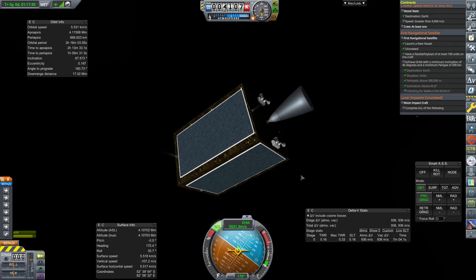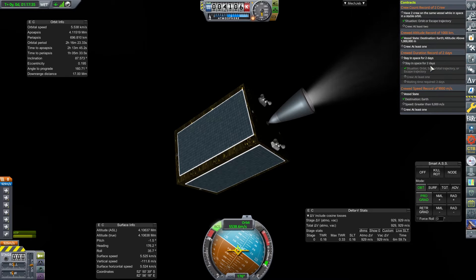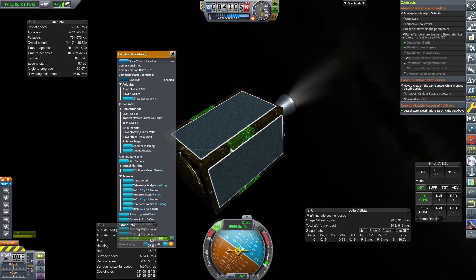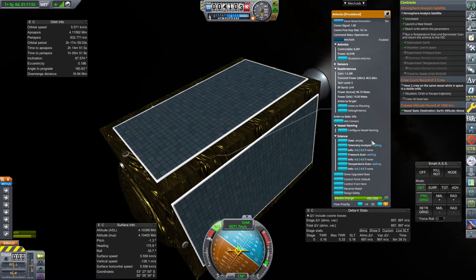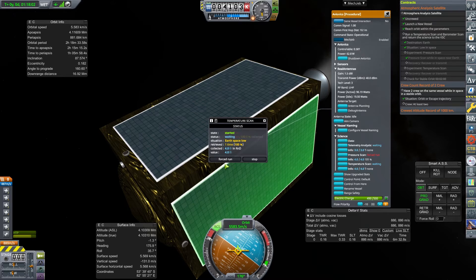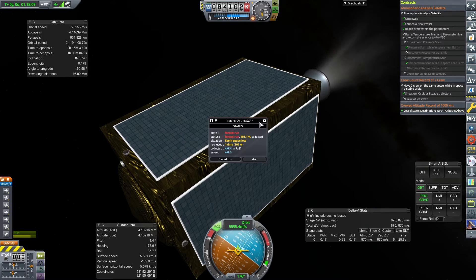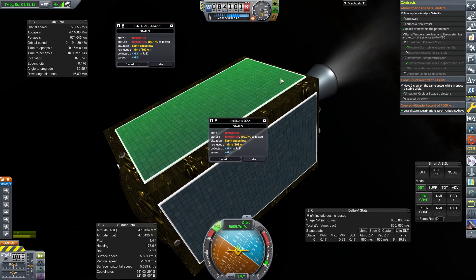Here we go — firing engines to raise the orbit. That contract is basically complete, just need to wait a little. This contract requires a low-space pressure scan. While the engine is burning, I'll queue up the science instrument — using force-run on the experiment. That should transmit the science once it reaches 200 data points.